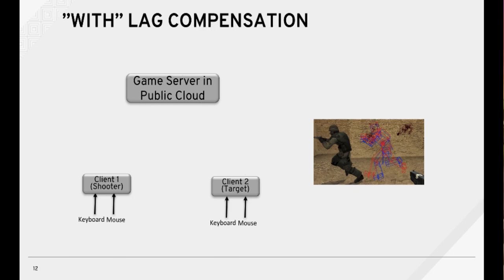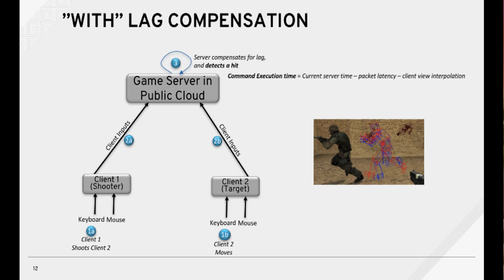Now let's look at lag compensation — what happens when that's enabled. Once again, client 1 shoots client 2, and at the same time client 2 begins to move away. Both clients send their inputs to the cloud server. The server compensates for the lag and detects a hit, because the server moves client 2 to the position during command execution time.